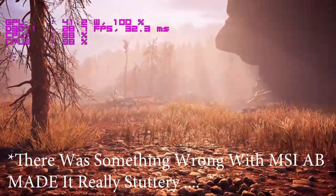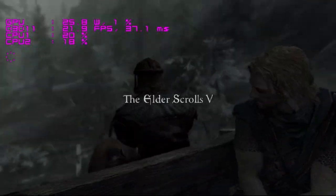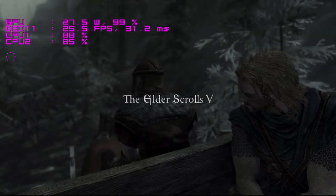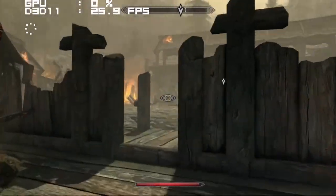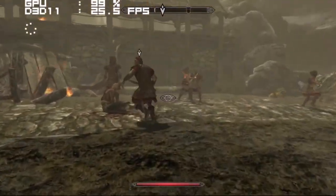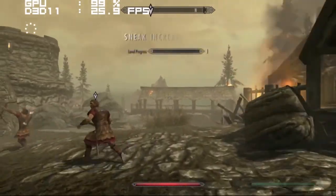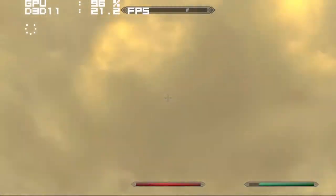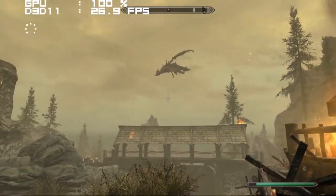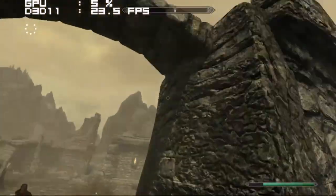Next is The Elder Scrolls Skyrim Remastered Edition. At 1080p ultra settings with shadows turned down to high, we're getting a stable 30 frames per second. Hitting 60 FPS in that game doesn't seem possible — that's just what Bethesda is known for. They make really cool games though.